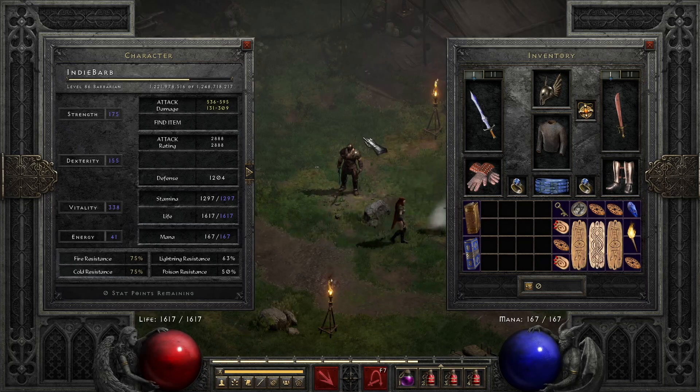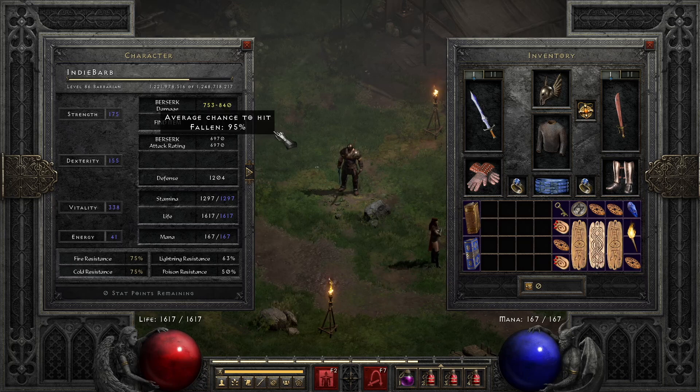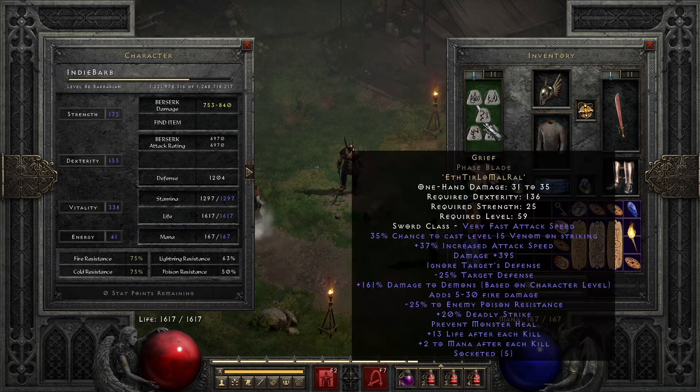On to the gear — we have Grief here and I'm going to switch to Berserk, which is the main skill I use. I rolled really well; I made a video on a 37 — 395 out of the possible 400 — so it has a bunch of awesome stats on it. The main key is the damage plus, because that's a hidden value not shown here but it definitely deals the damage to enemies.